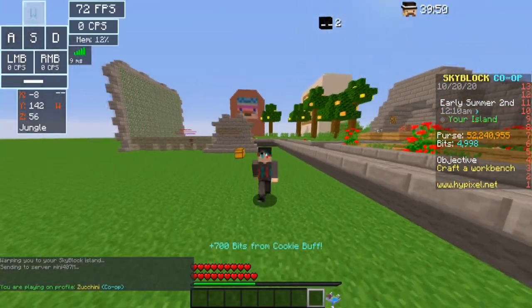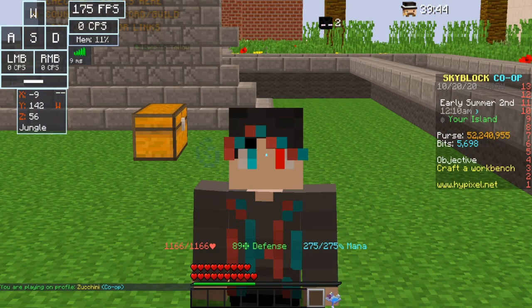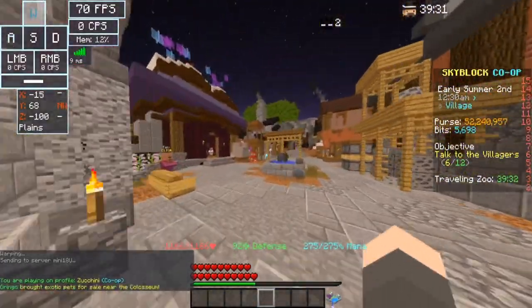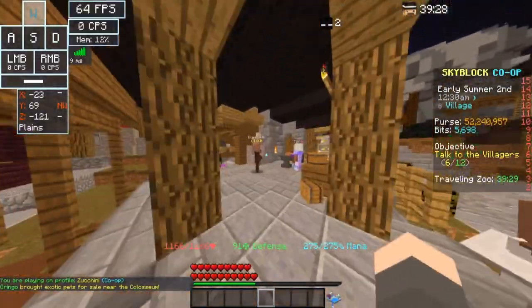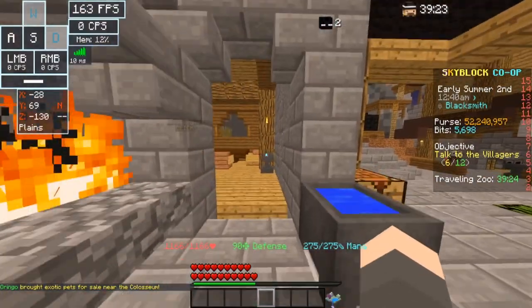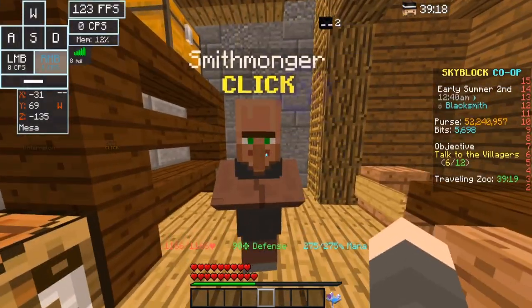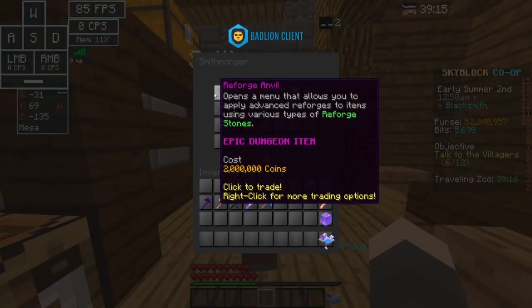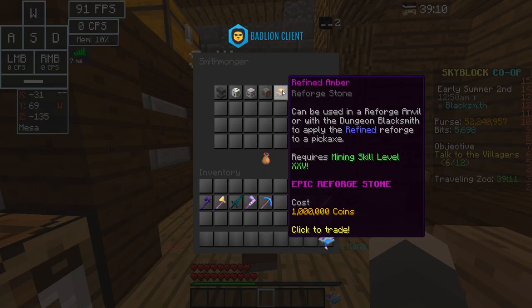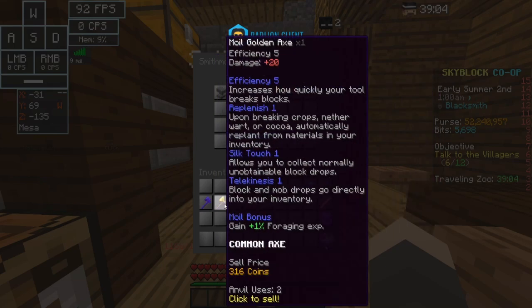Now I'm going to show you the location where to get the reforge stones. If you go right next to the community center, there's a blacksmith with a door opening. Go in there and you'll see a Jerry NPC who will sell you the Fortune Anvil, the Moyo Log, the Dirty Bottle, the Toil Log, the Refined Amber, and the Blessed Fruit - that's where you can buy all of them.